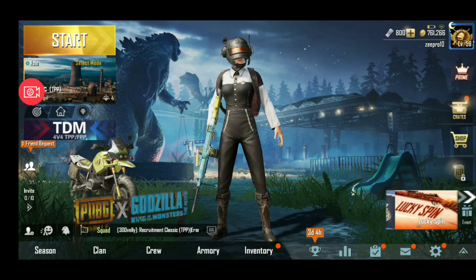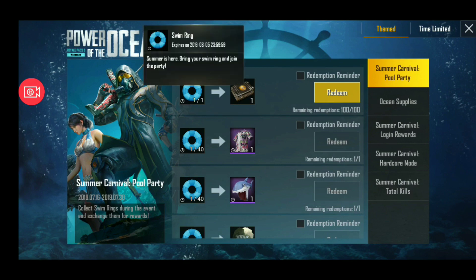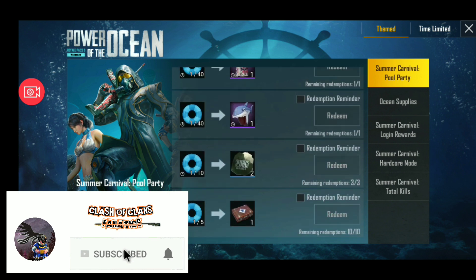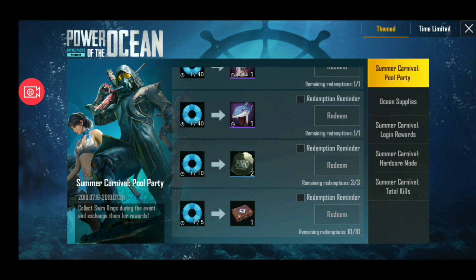Let's begin the video. So first of all guys, go to the event section — there are so many things. You can see the Summer Carnival Pool Party, where you can see a t-shirt and a crate. This is a fin cover, also for 7 days, so this is classic. You can even get scrap here and an outfit box.